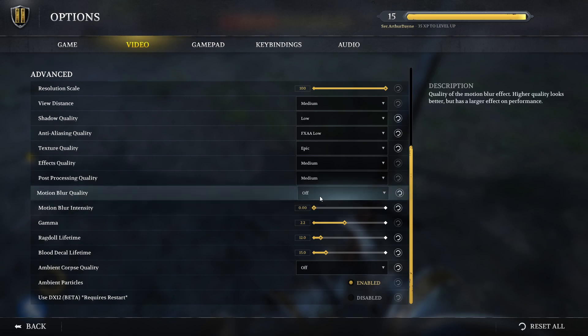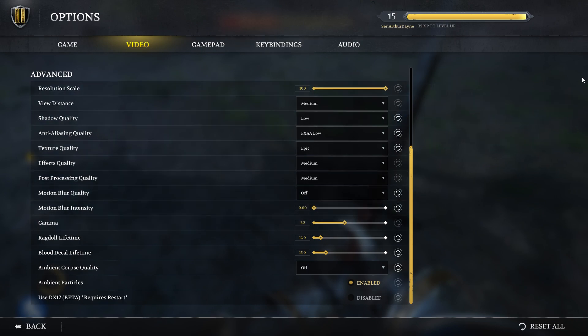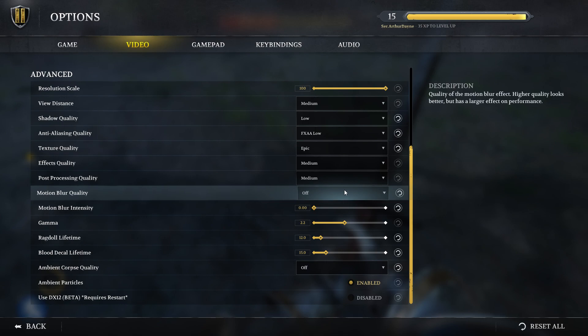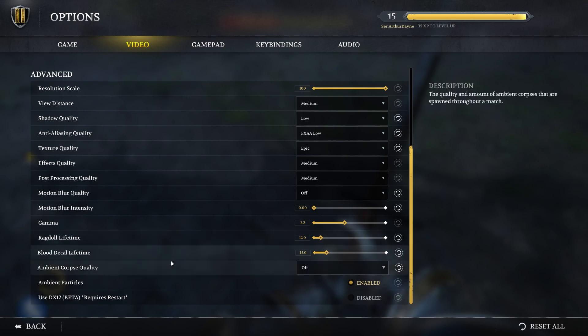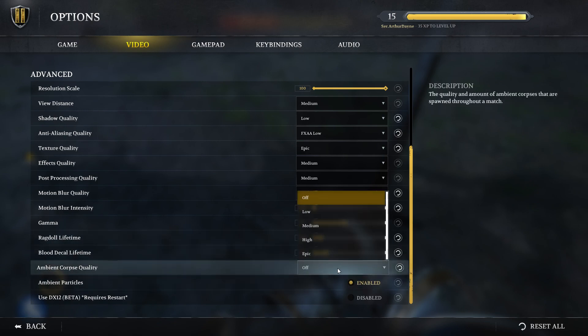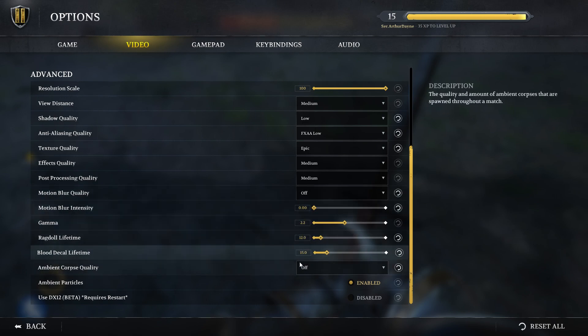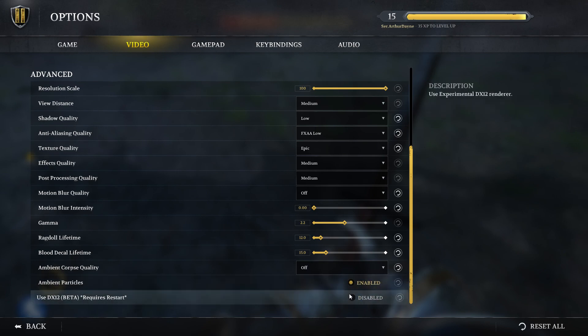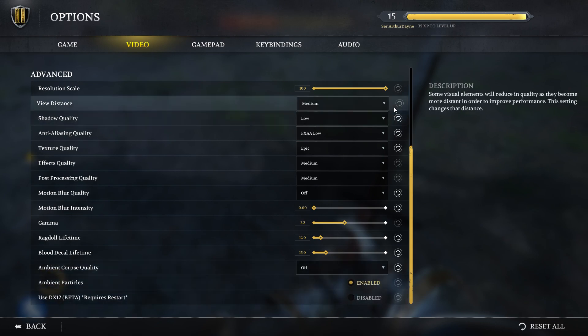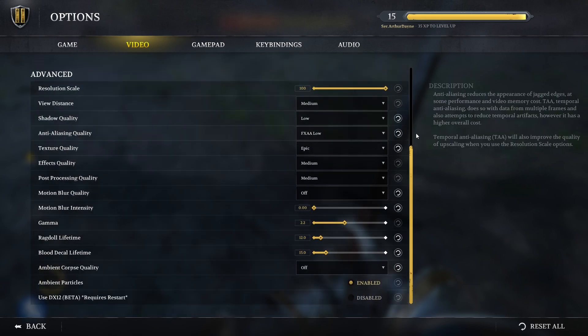Motion Blur — this can be important when fighting good players. I prefer to have it disabled completely because when you're moving around very quickly you already get natural motion blur, so you don't need to artificially inflate it. Gamma and Ragdoll Lifetime I haven't touched, but you can decrease Ragdoll if you want. Blood Decal is fine as-is. Ambient Corpse Quality I have on Off because in 64-player matches you'll have a lot of corpses on the battlefield anyway. Ambient Particles I believe is only for the intro screens. Those are my optimized settings after a lot of testing and monitoring VRAM consumption.